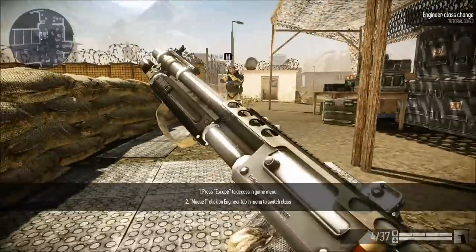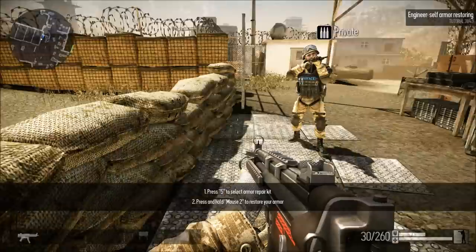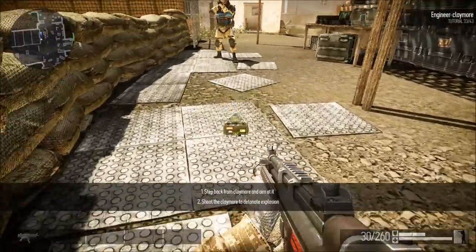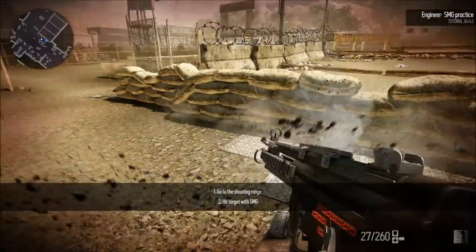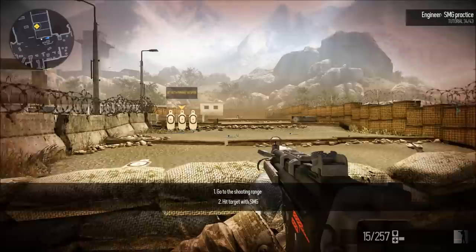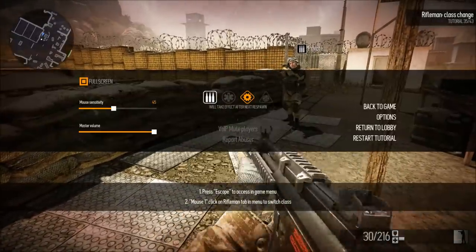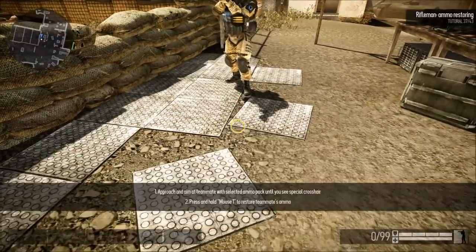Using the game menu again, change your class to engineer. This is a support class which can restore armor. He can also operate bombs faster than others. You can resupply bullets when playing as a soldier. Switch to ammo pack and use it to provide your teammate with ammo.